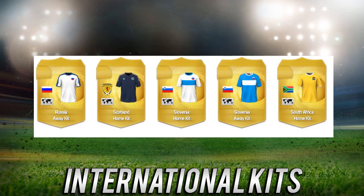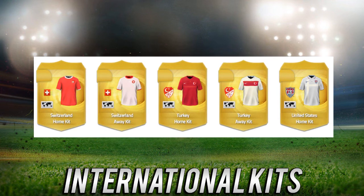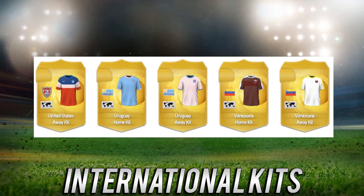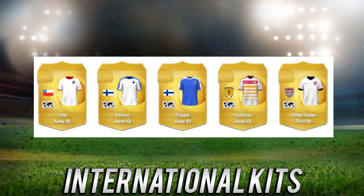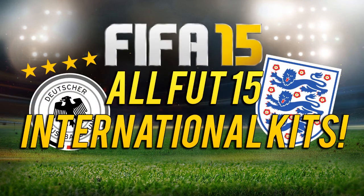We're almost at the end now — we've got Russia, Slovenia (that away kit looked very nice), Spain, and Sweden. They've got Turkey because of the Turkish league license, and teams have the Turkish national kits. The United States away kit looks very nice as well. And we've got Scotland — I love that Scotland away kit — and to end it off we've got the Welsh kit.